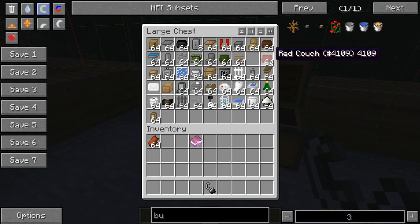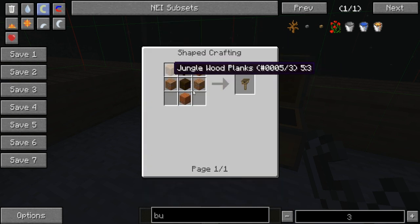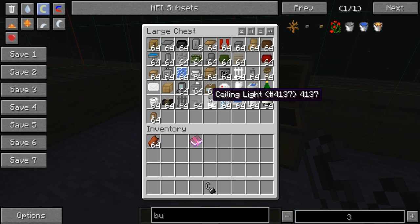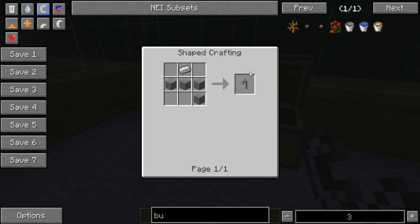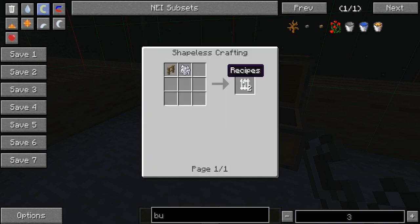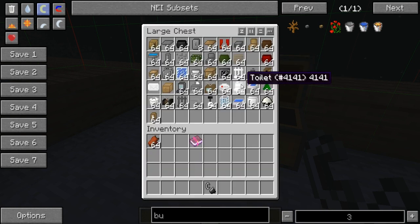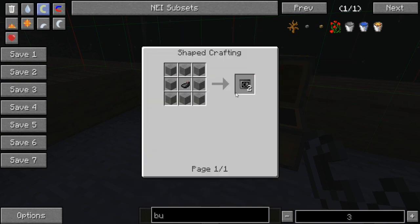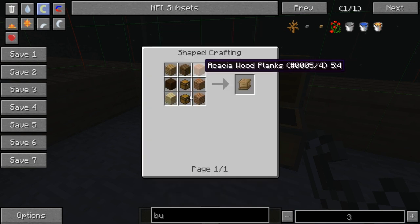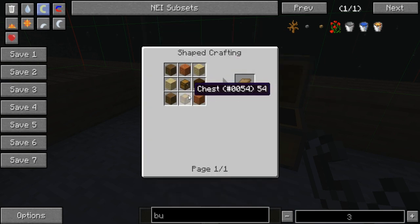For the red couch, it's red wool. For the mailbox, it's six wood planks of any kind and a book on top. For the tap, it's four stone and one iron. For the white fence, it's a bonemeal and fences. For the ink cartridge, it's eight stone all around and one ink sack. For the bedside cabinet, it's wood planks and two chests on top of each other.